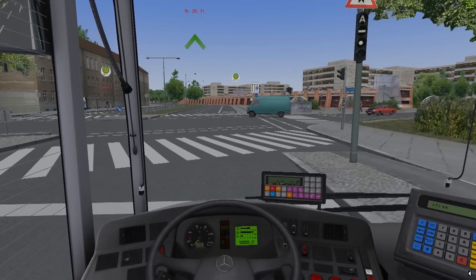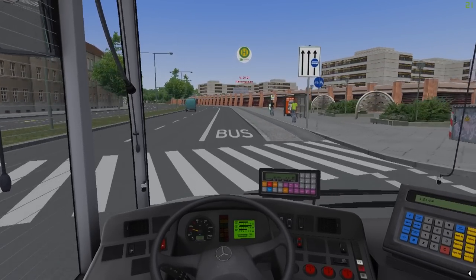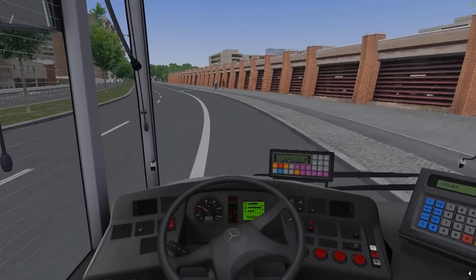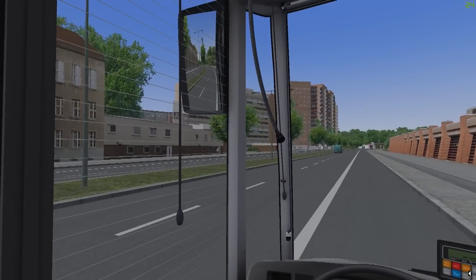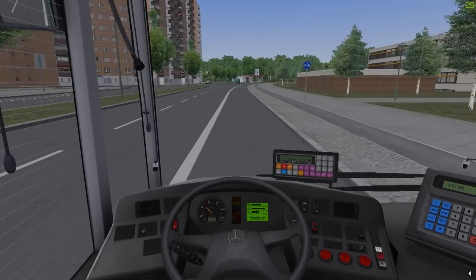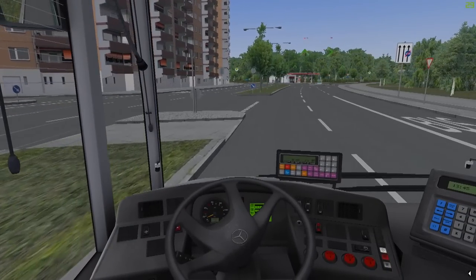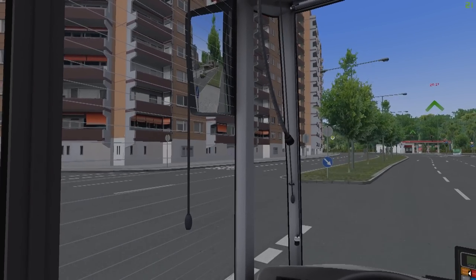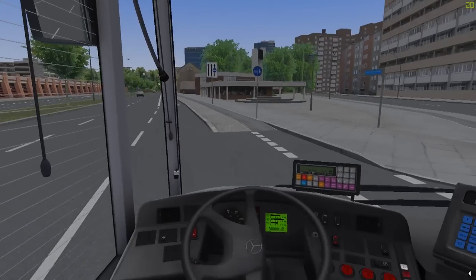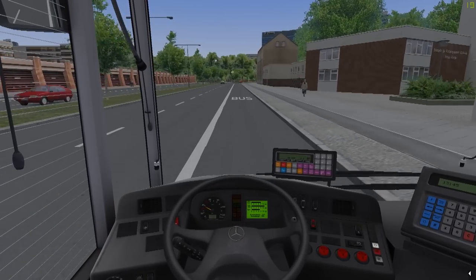Lines 16, 20, and 21 — now I'm confused, because I missed my turn off to line 17. But that is okay, we're just gonna keep on driving for now. The next possible opportunity I'm going to make a U-turn. It's not a hundred percent legal with the bus, but the traffic is light so we should be okay. This is after all a simulator and not real life.